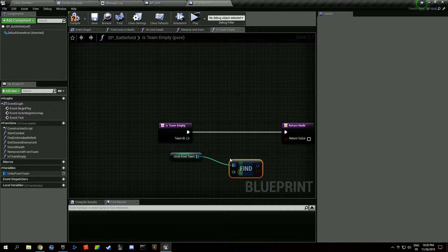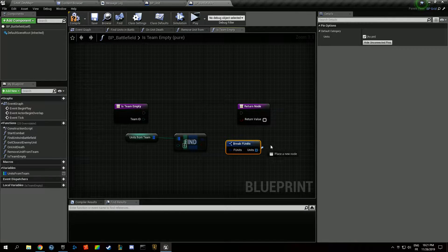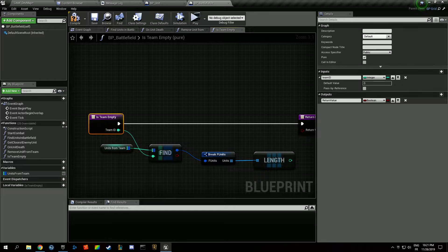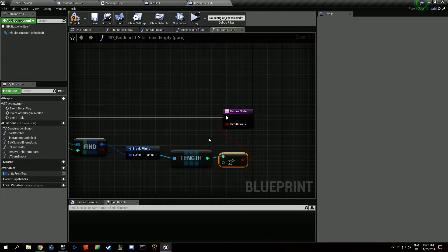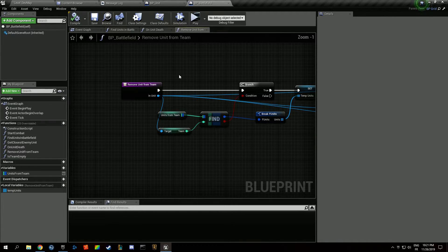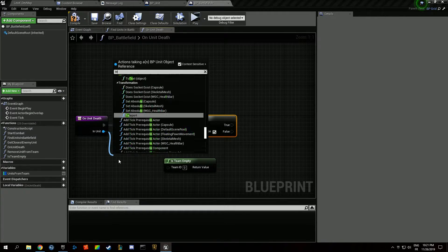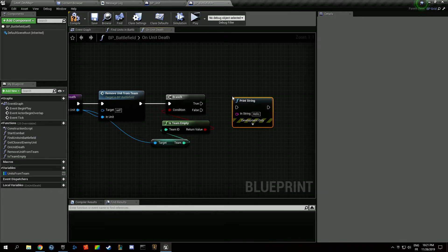We find the team and return whether the team length is greater than zero. If the team is empty we grab and check — so if the length is not greater than zero, the team is empty.